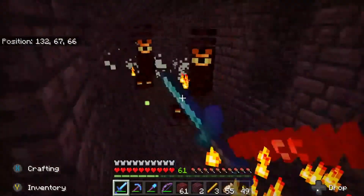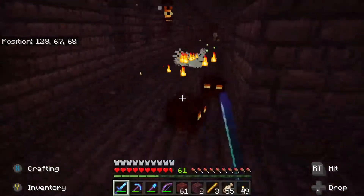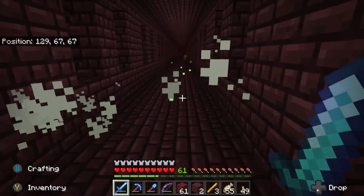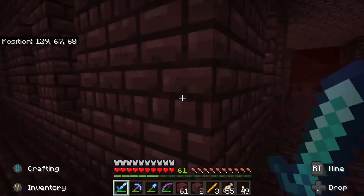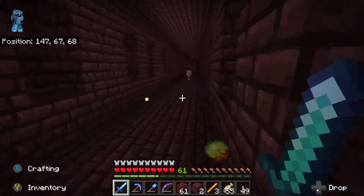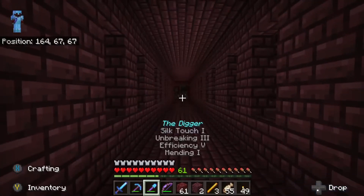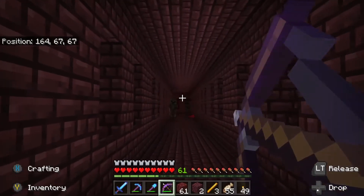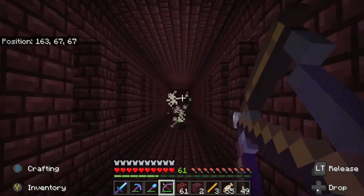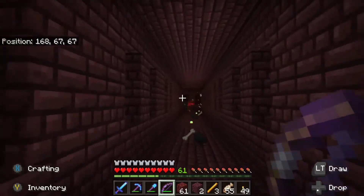I hate these little lava things — they jump and they multiply, like furbies you got wet. I just killed the ender dragon, but a slime from the nether is going to be the one that kills me. Sniping them one by one to clear them out.